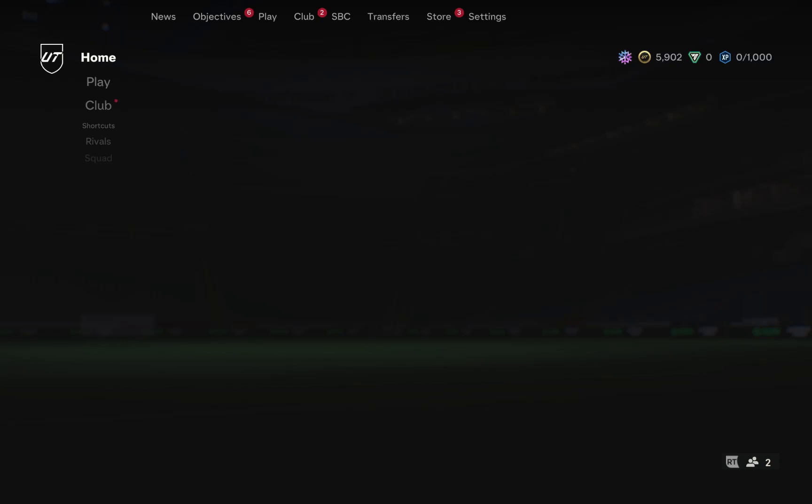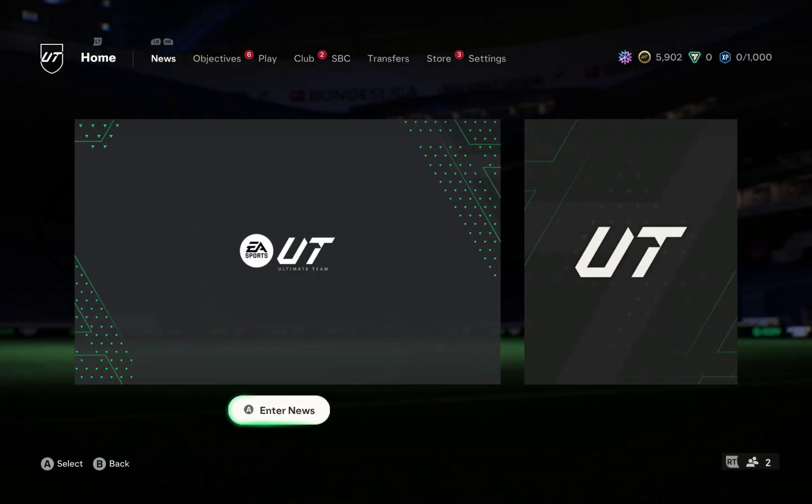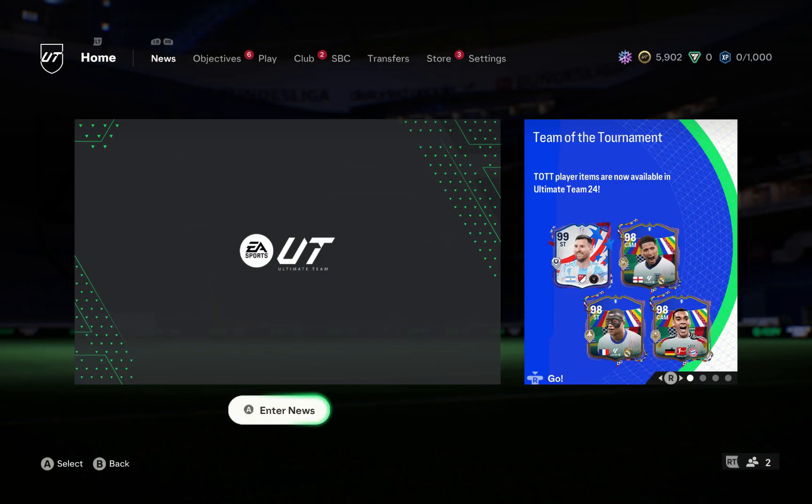So at first, just open your game. And as you open the game, you have this home screen. So just stay at this home screen. And then to get Haaland, it purely depends on your luck guys, because this is ultimate team.